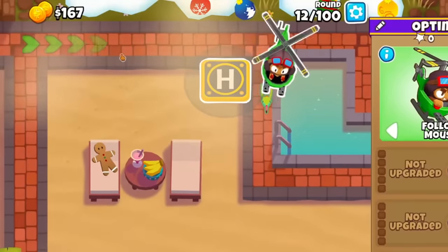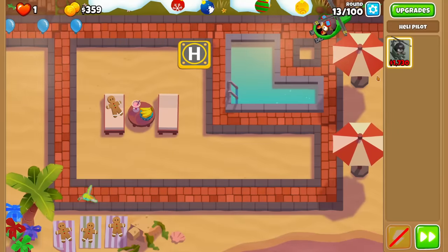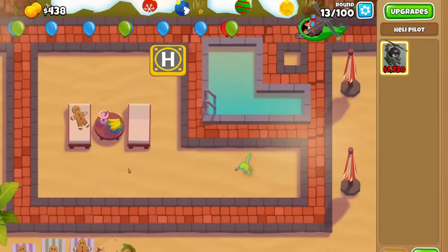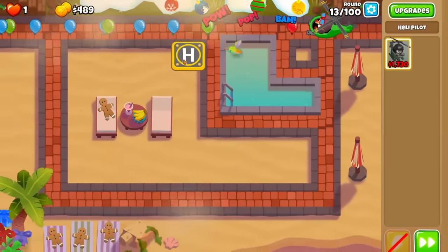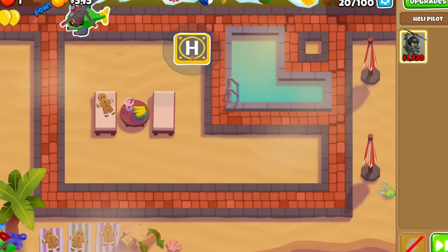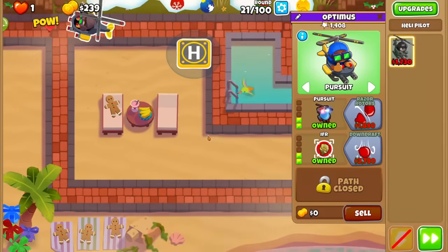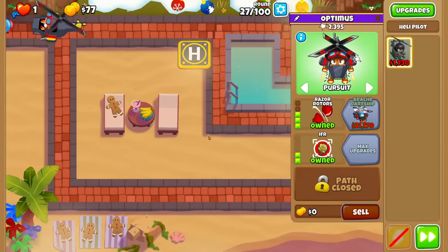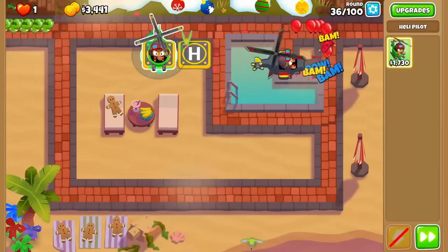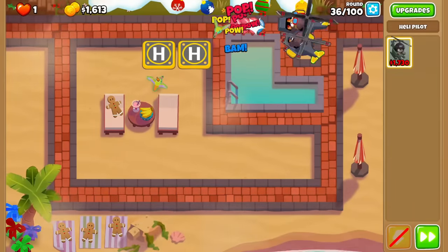Onto the heli pilot. This guy's slightly more expensive, so we'll be starting on round 12 with $1,897. We plopped him down and locked him in place in the top right of the map, then upgraded him to a 2-0-0 as fast as we could so we could set him to pursuit. The 20s were quickly approaching with camo and lead balloons, so we picked up IFR making him a 2-2-0, then worked towards razor rotors as they can pop lead. We got this just in time, making him a 3-2-0 on round 27. Saving straight up for a 4-2-0 would be difficult, so we got a second heli and upgraded it to a 2-2-0. This one will eventually become a downdraft, but for now we'll leave it as is.